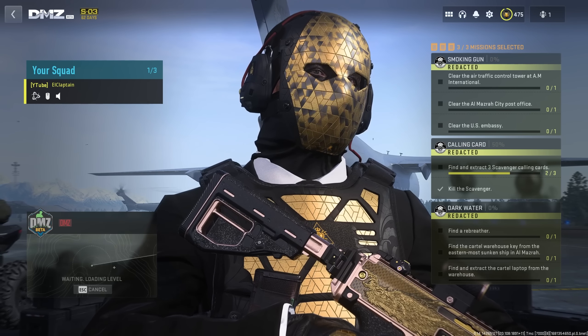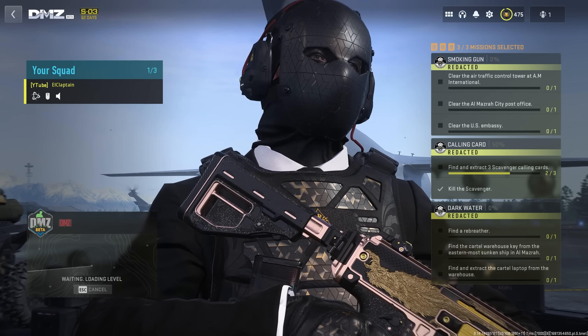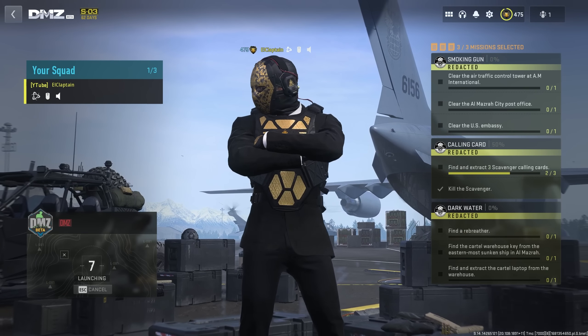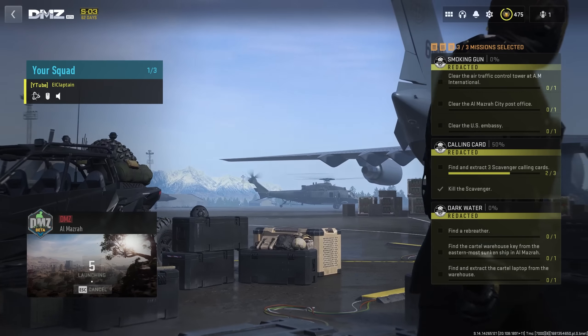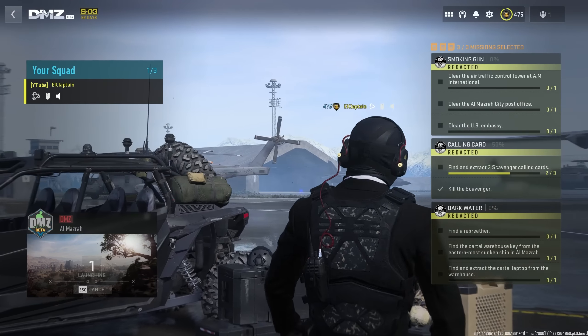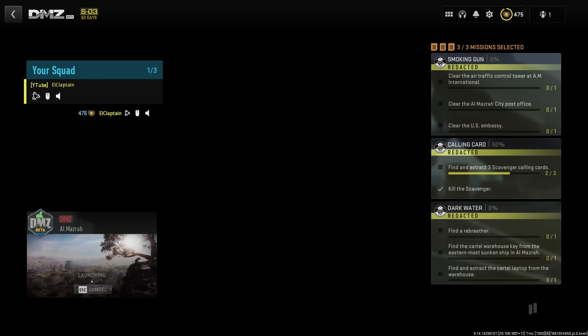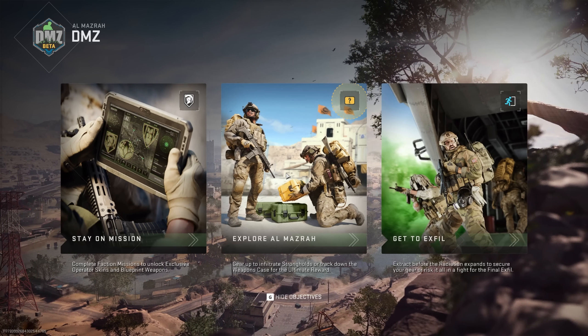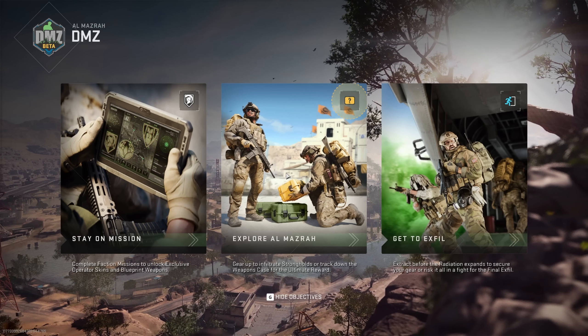Like you, I was excited to jump into DMZ season three, and I've already started doing the missions and I plan on doing them completely solo. I'll be streaming it right here on YouTube. Today I set out to do Smoking Gun, which is a tier two redacted mission where you have to clear the air traffic control tower at the airport. I did the first part of this mission.